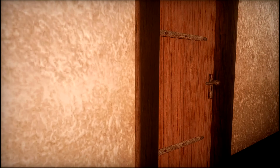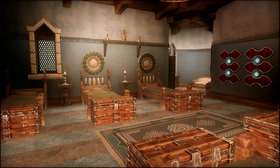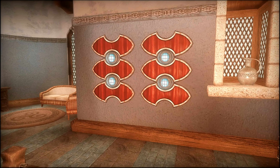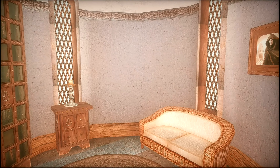Now we're going to go to the followers quarters area. You have six beds in here. The mod author also said he's trying to make a patch so that you can have children move in, so he's working on the lighting patches and the children patches.